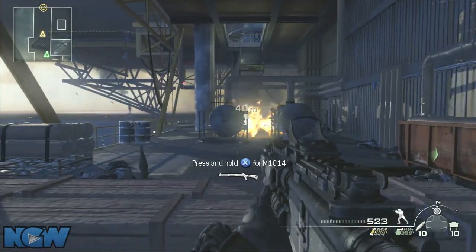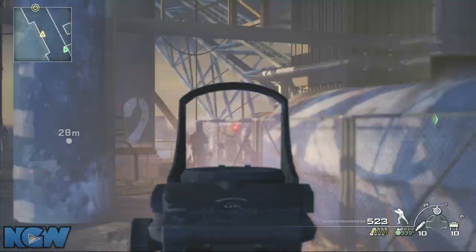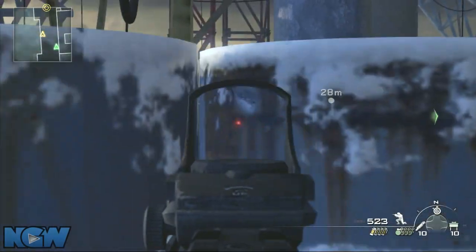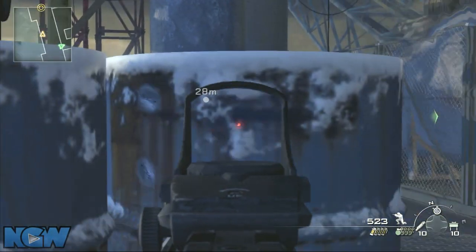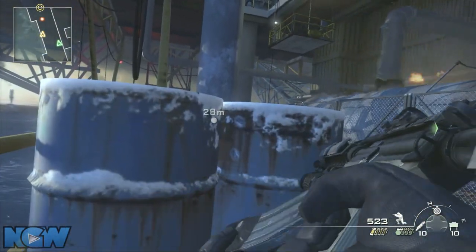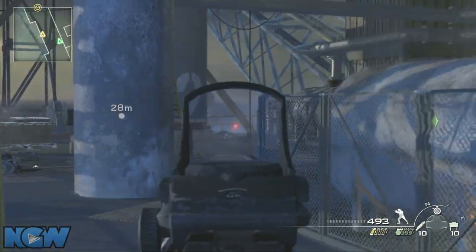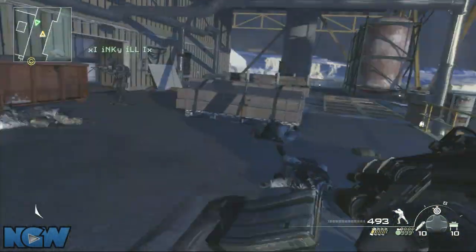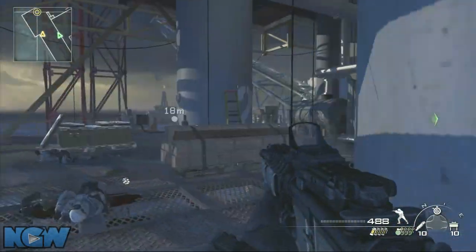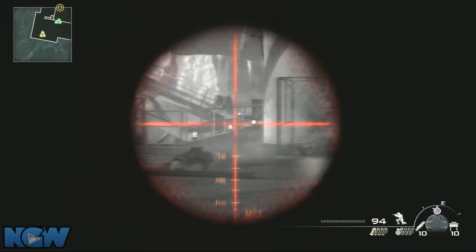Have one person go through the room on the right and try to flank this next wave of guys. When you come out of that door while flanking, just be sure you're not going to get shot in the back — it's an easy way to get killed. Unfortunately there are no checkpoints on these Spec Ops missions, but I guess that's why they're supposed to be more challenging than the single player.